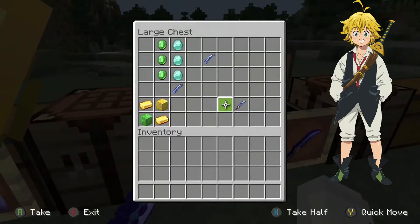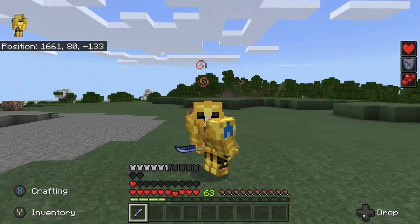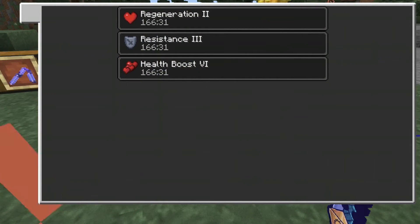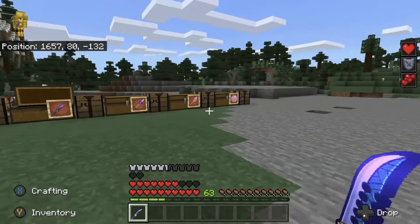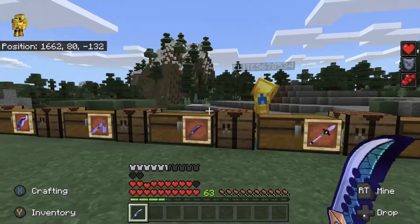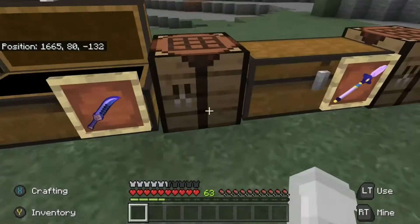Next we have Meliodas' sword, Lost Vein. The textures on this look beautiful. And this gives you Health Boost 6, Resistance 3, and Regeneration 2. So you've got one bar and two extra little hearts — which is pretty good.